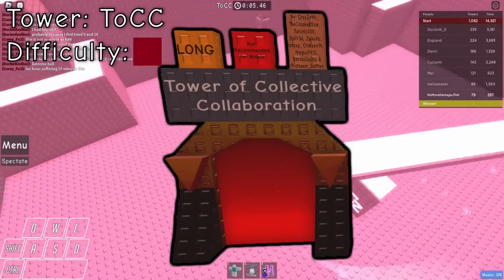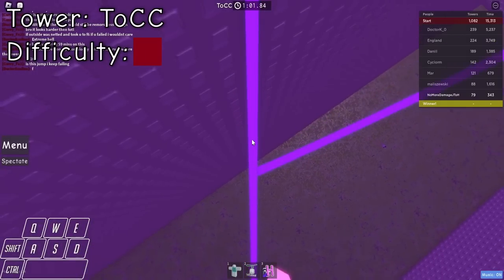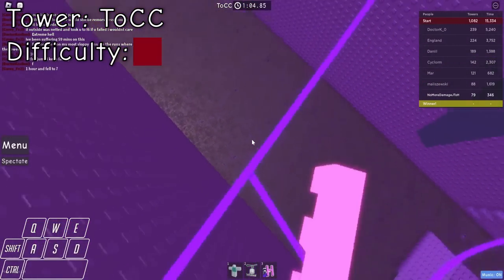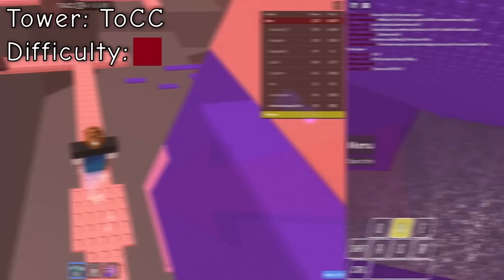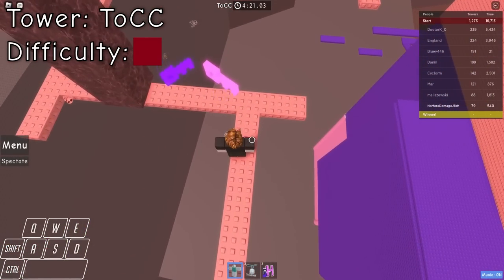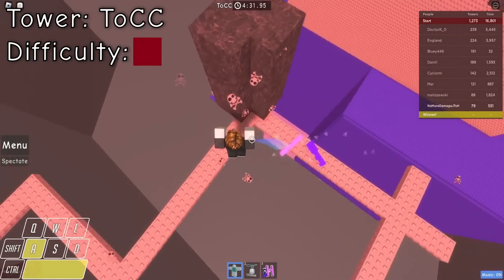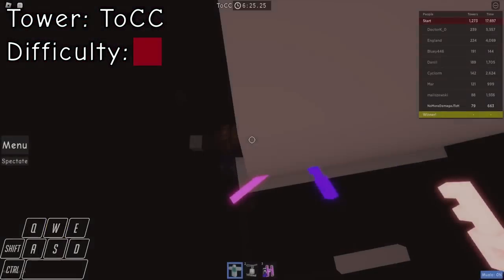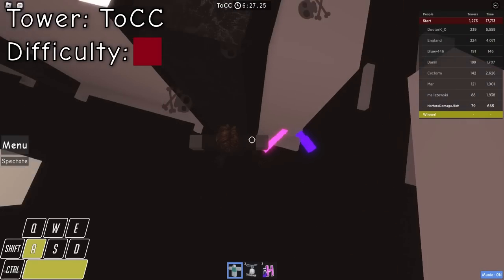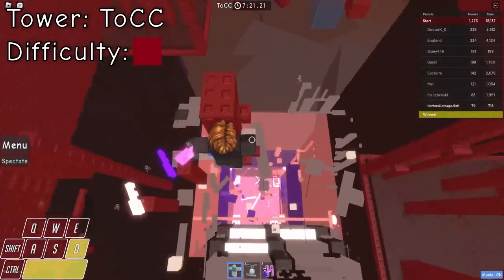Tower of Collective Collaboration is up next. You can complete the first two floors of TOCC fairly carefree — just make sure not to fall into this kill brick pit of doom. Then at floor 3, there's really no strategy I can give you. Just try to be patient, and as a last resort, you can either wrap around the moving wall or jump down and clip into the frame. Floor 4 also has some kill brick jumps, but if you've ever played a fat pap zombie, you should be fine. You can then play through the tower normally until you get to floor 6.